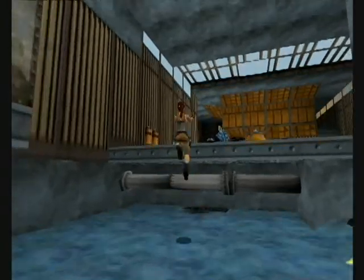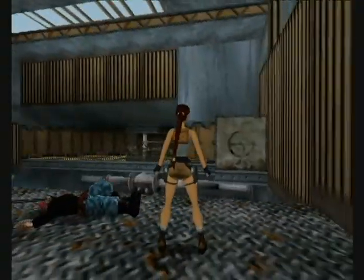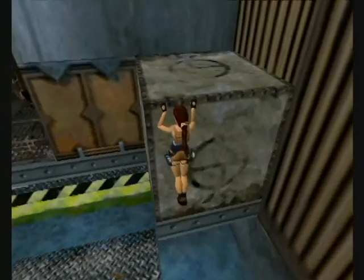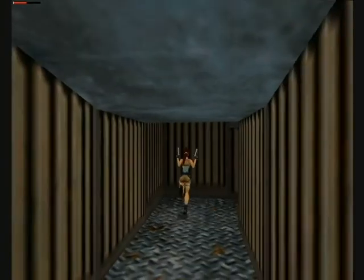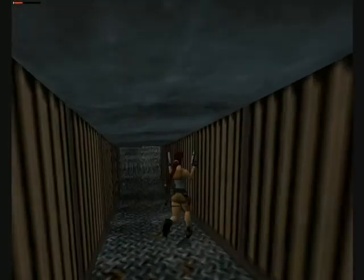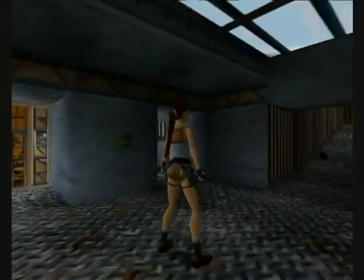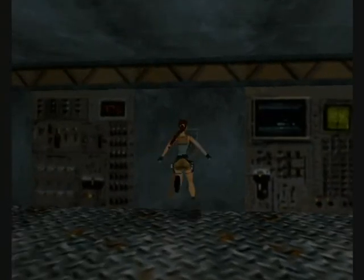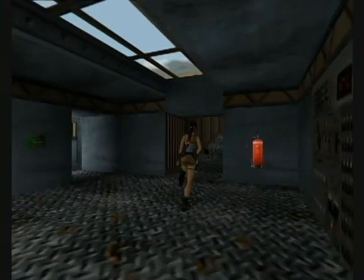Apparently Lara cannot climb ramps. There is an empty pit right here — there's nothing in there, but we're going to fill it with water. I think we're about three-fourths of the way through the level. Take a standing jump up here. I think there's a guy back here. Yes, he has a gun, so it's pretty dangerous. He drops some shotgun shells. There's a green keyhole here, but we cannot use it yet because we don't have a green key card.